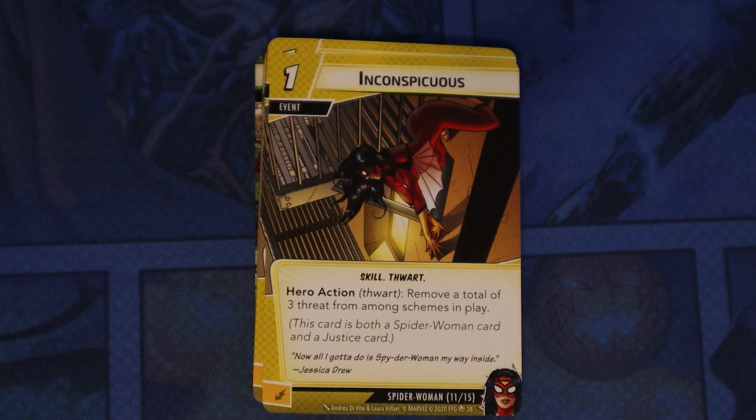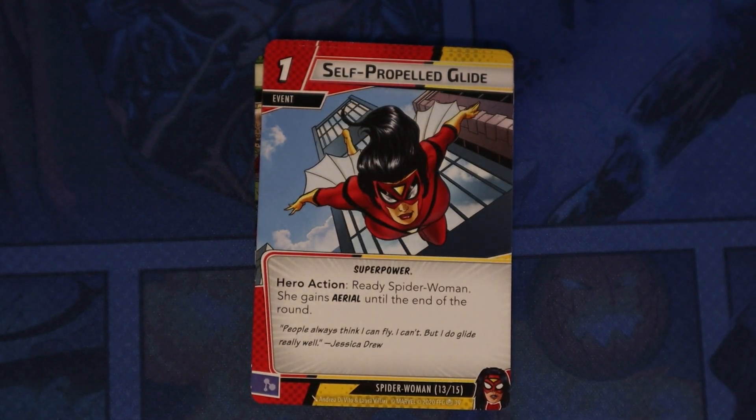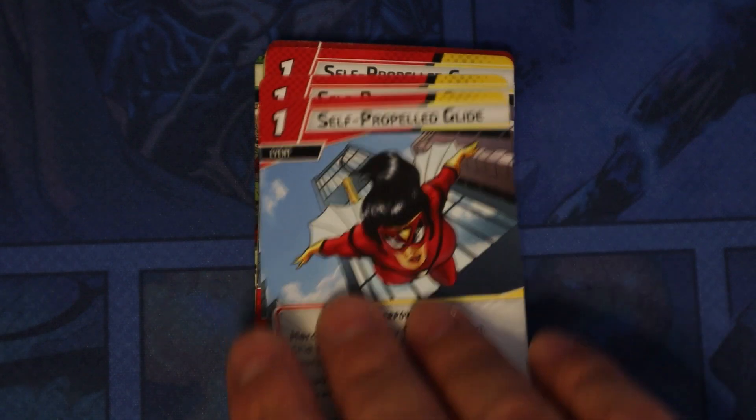Conspicuous is a skill — a thwart hero action, remove a total of three threat from among schemes in play. So you don't have to take it all from one scheme; you can split it between a side scheme and the main scheme. A lot of flexibility for only a cost of one. Self-Propelled Glide — hero action, ready Spider-Woman and she gains Aerial until the end of the round. Three of those.